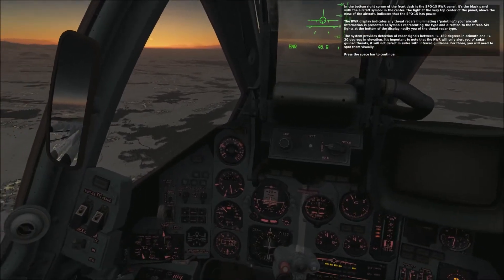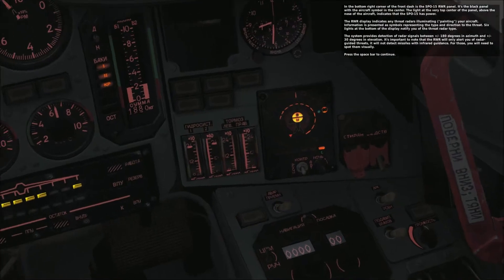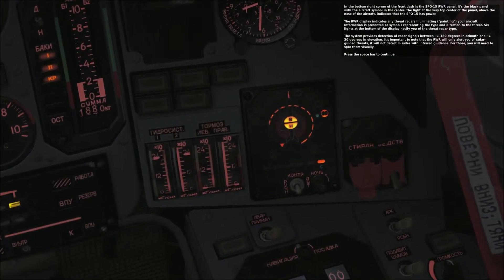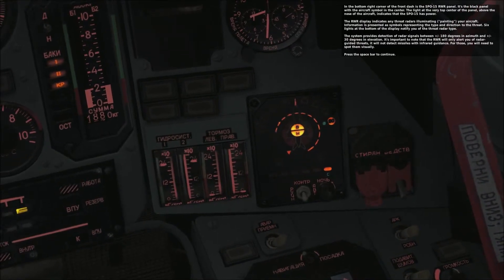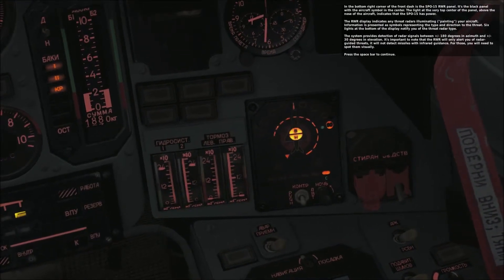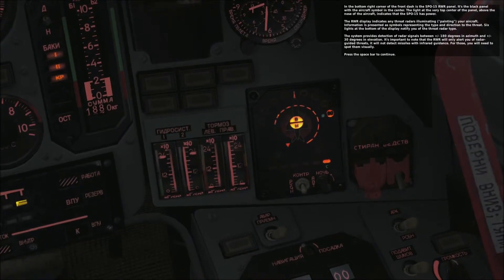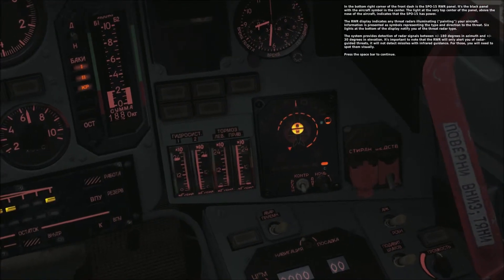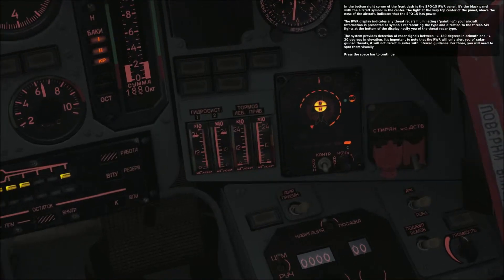In the bottom right corner of the front dash is the SPO-15 RWR panel — the black panel with the aircraft symbol in the center. The light at the very top center of the panel, above the nose of the aircraft, indicates that the SPO-15 has power. The RWR display indicates any threat radars illuminating your aircraft. Information is presented as symbols representing the type and direction to the threat. Six lights at the bottom of the display notify you of the threat radar type.